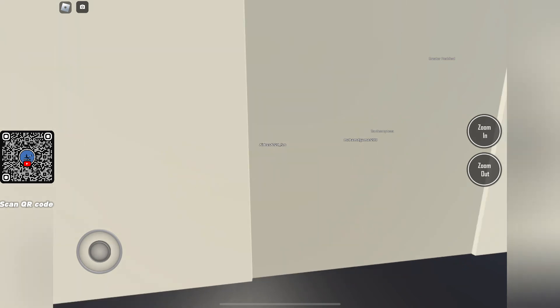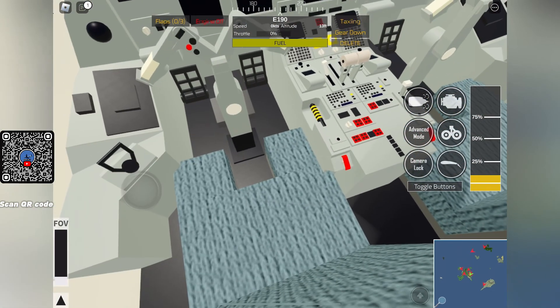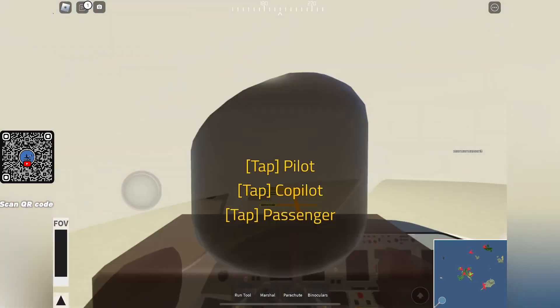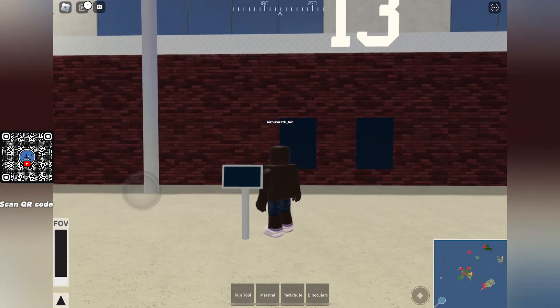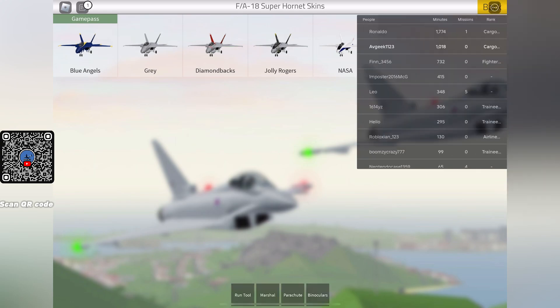Now we're heading into the cockpit. As we can see, there is the classic umbrella yoke and it's very detailed for PTFS. Now we're going to see the new livery for the F18 — the NASA livery, to go with the 747.